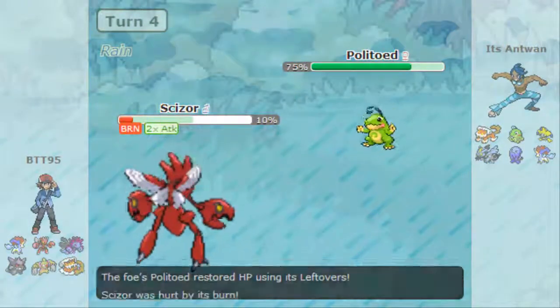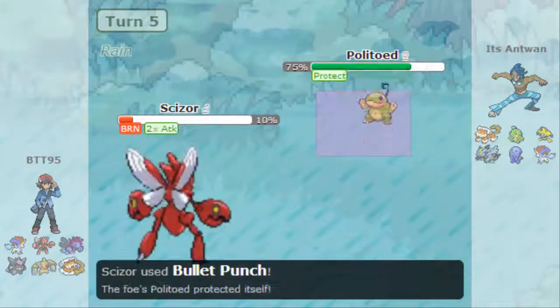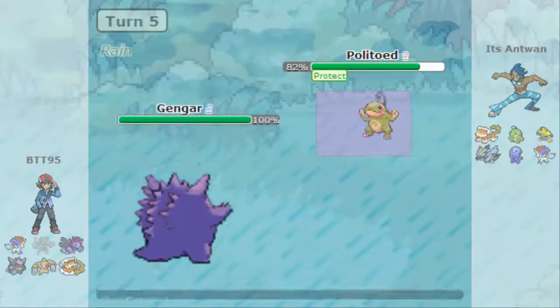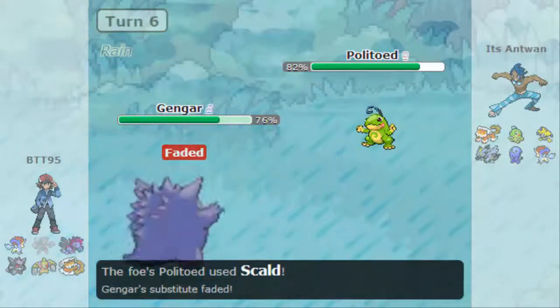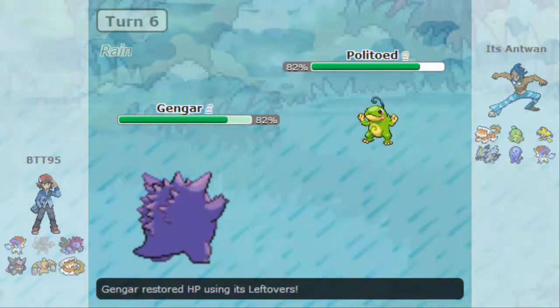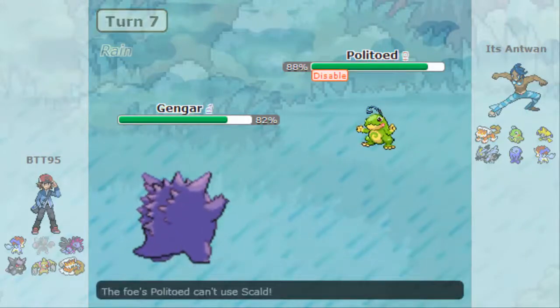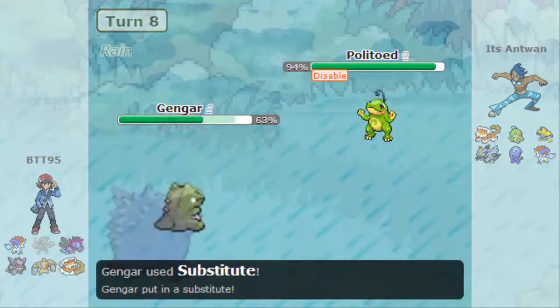I go for Bulk Up — barely even does a third — and he protects, making the smart play. At this point I just sacked Scizor because I knew he was useless. Going to Gengar — this is the Sub Disable set — and I know he's got Scald and Ice Beam to hit me with. I'd rather disable his Scald and not the Ice Beam, because the Ice Beam will probably take out my sub, but I'd rather be able to get a better switch into Keldeo.